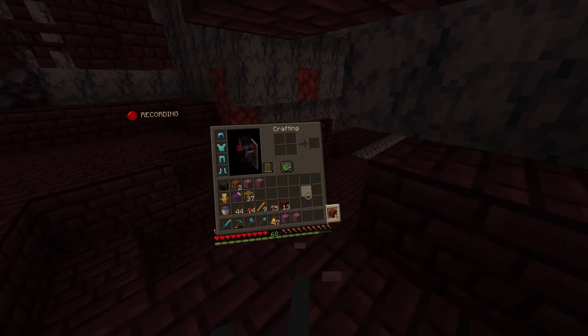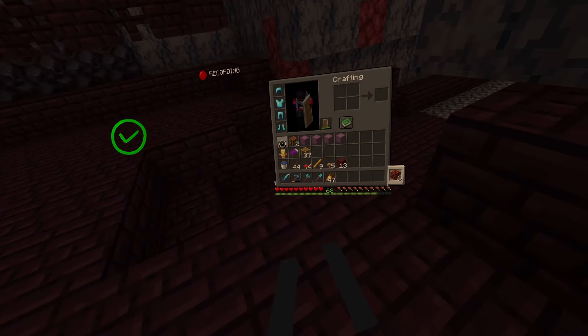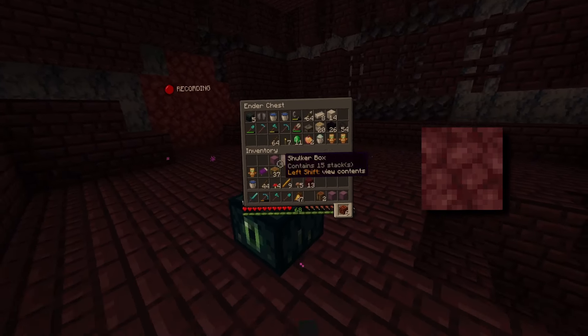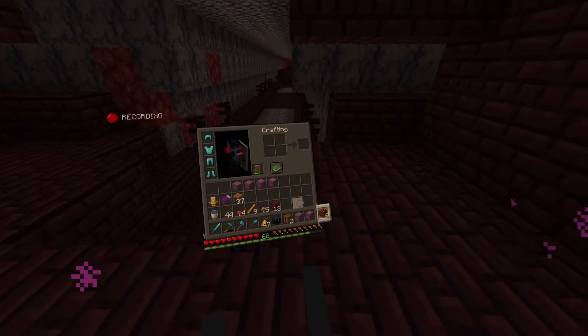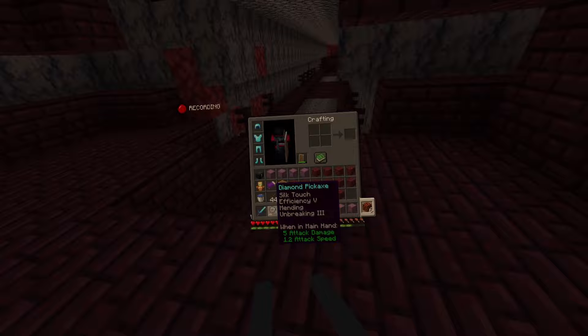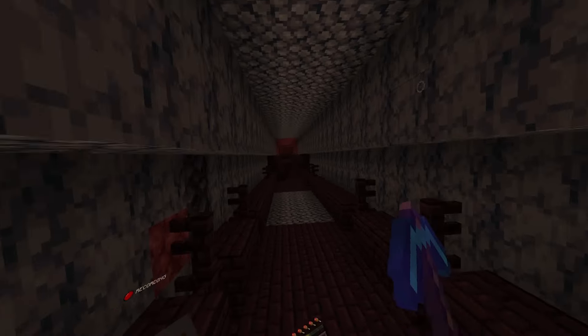We now have two shulkers of nether brick. Next up, while I'm still in the nether, I want to get netherrack, which ironically enough is the next block in the dark part of the color palette. I don't think I can get the full two shulkers because my pickaxe is already starting to get low, but we'll see what we can do.